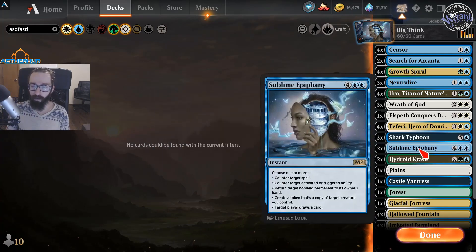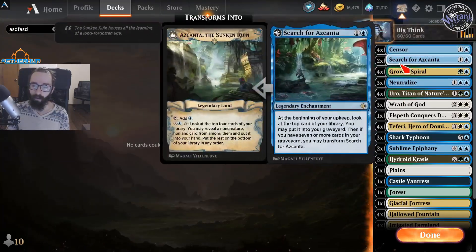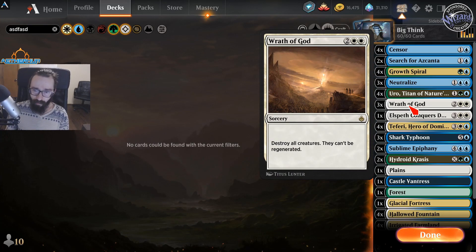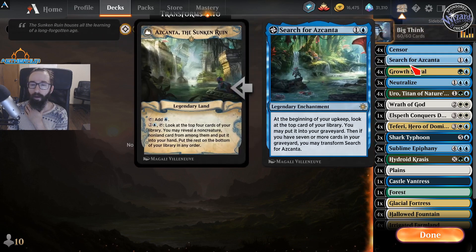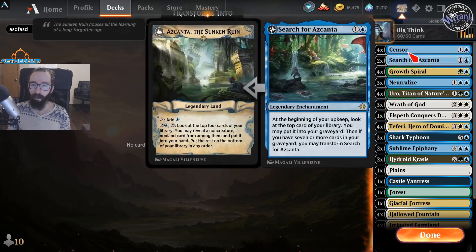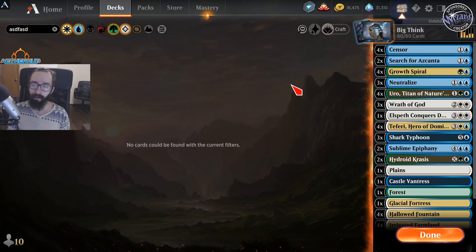These are definitely not cards you want in your starting hand either. So that's pretty much it for mulliganing: Uro, low CMC, and then maybe a Wrath. You'd want like 2 or 3 lands. You're allowed to keep 2 lands more often if you have Censor and Search — not so much if you have Spiral because you need 3 lands for Spiral to be super effective. You want the extra land to play the next turn as well. If you have these two, you're allowed to keep 2-landers on the play. If you're on the draw, you can keep 2-landers a little more, but 3 is where you want to be at for lands.